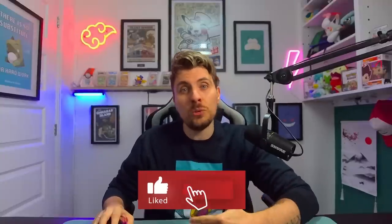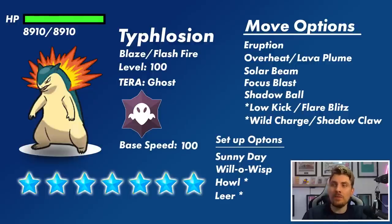As always, we'll kick off with a quick overview of this Pokemon and the possibilities in this Tera Raid event. Typhlosion will have the abilities Blaze or Flash Fire — likely Flash Fire as its hidden ability, giving it immunity to all Fire-type attacks. It will be set to level 100 with Ghost Tera typing, and with the 30x HP multiplier you're looking at around 8,910 HP to take down.